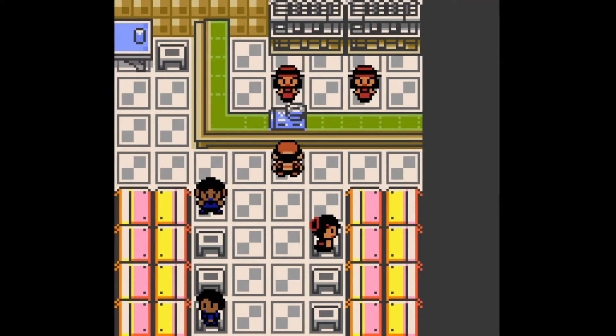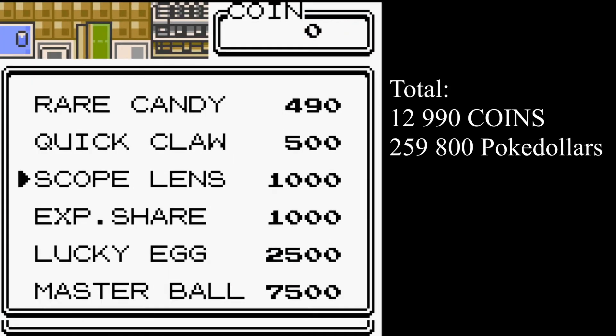Going over to the left, here are the items you can purchase. There are a couple of exclusive items — the Master Ball, if you run out of your first one, you can purchase another here. The Lucky Egg is either obtainable by catching Chansey or only through here. The Experience Share is pretty much only available here. Scope Lens and Quick Claw as well. Rare Candy you can pick up all over the game. In total these items are worth 12,909 coins or 259,800 Poké Dollars.